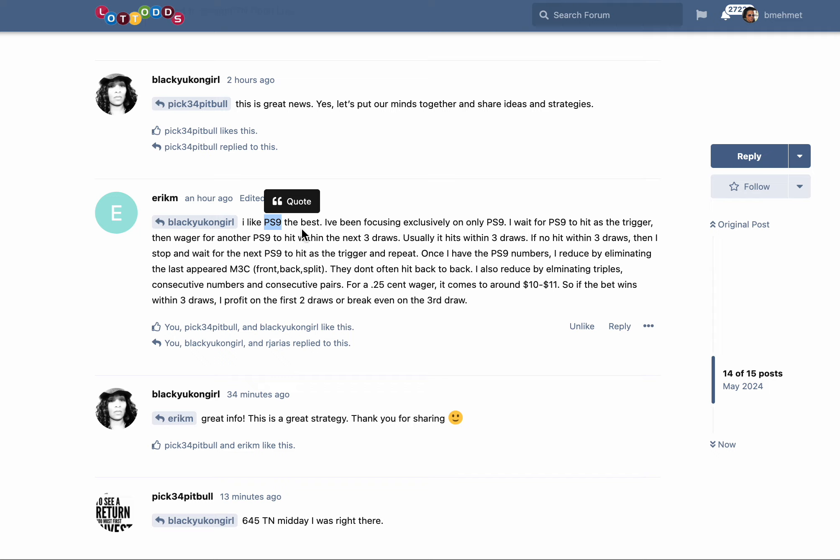With PS9, the draw count must show a green for the next draw or within three draws. But in actuality it's four draws from the first time it's hit — four draws, not three — because it takes four draws to get out of the green zone. The green zone involves four draws, and I'm going to show you that right now.